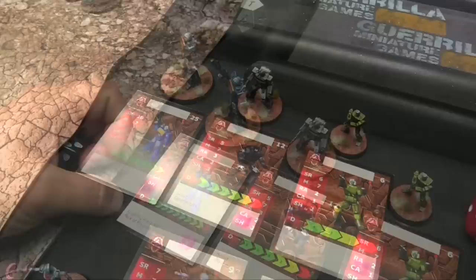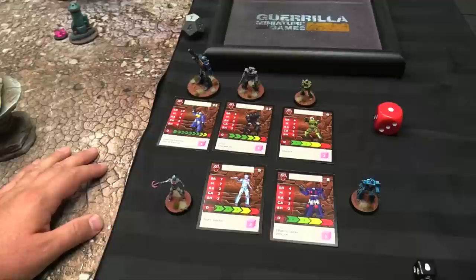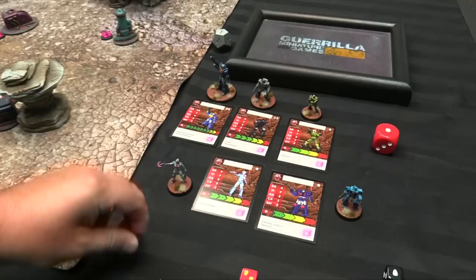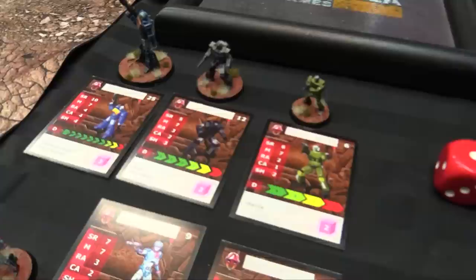Duke's superpower is Ram Attack — he gets a bonus critical die when he makes a charge move. His special rules are Inspiring Presence, meaning any friendly model that can see Duke can re-roll one die of their choice once per turn, and Pure Purpose, making him immune to mind control. His energy stat is three, meaning he produces three energy cubes per turn and can be assigned up to three per turn for actions.